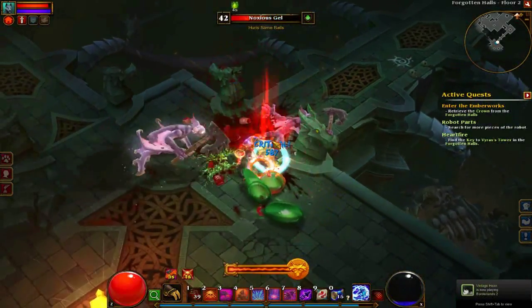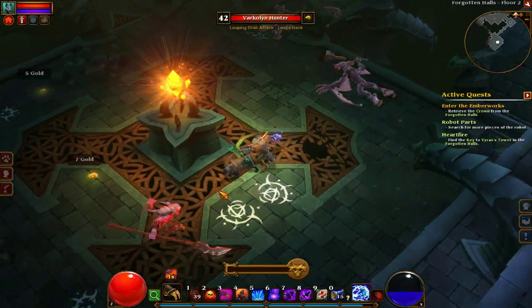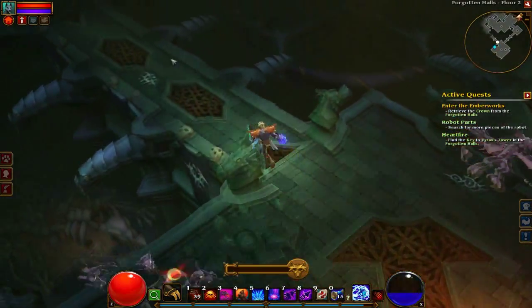Here I kind of want to go into Frenzy before I jump into the middle of this pack, because otherwise I'll just take so much damage and I won't be dealing enough to stay alive. So you just stay back and throw hatchets in until you hit Frenzy.